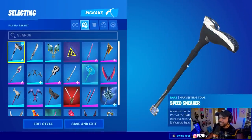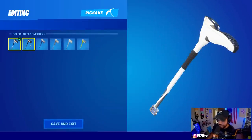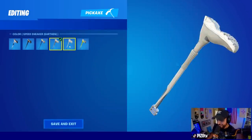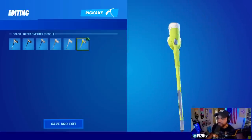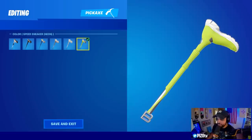Moving on to the harvesting tool — it is the Speed Sneaker and it has, I believe, six edit styles: this color, this color, this one, this one, cream, and neon. If it matches Doggo's green striped sweater, then it's green; if it does, it's green — regardless.